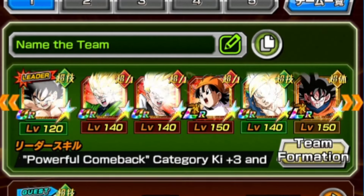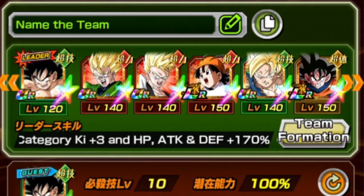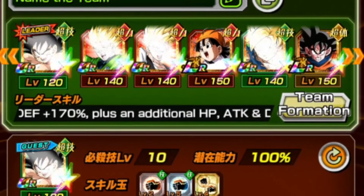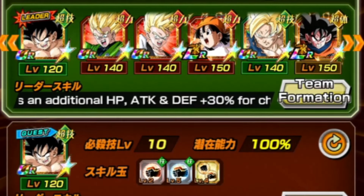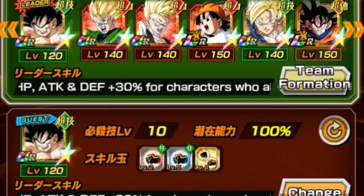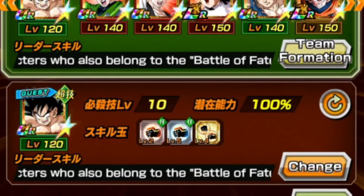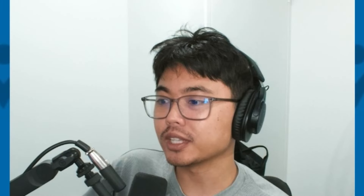We'll be using double 23rd World Tournament Goku as the leader for the Earthbread Fighters leader skill — a 200% leader for the Great Saiyaman Gohan. His best linking partner is going to be the High School Gohan, which is a pretty good rotation. We'll be going up against the Fighting Legend Freezer event, so let's jump into it.